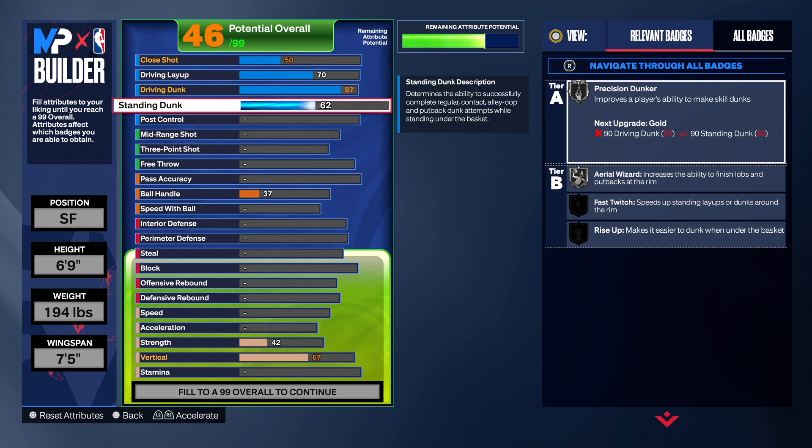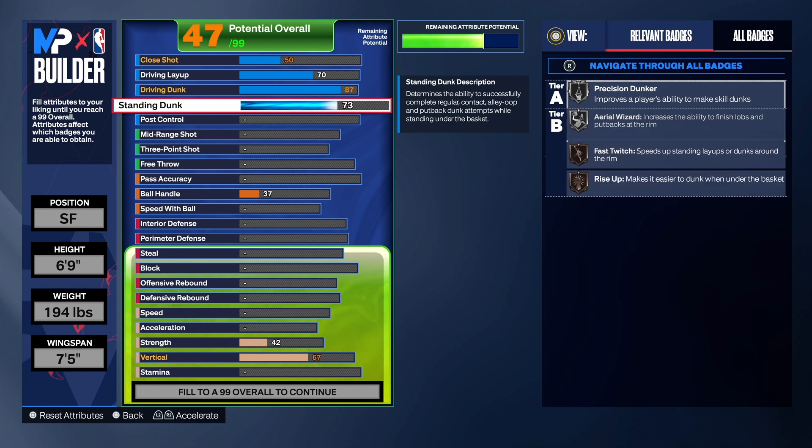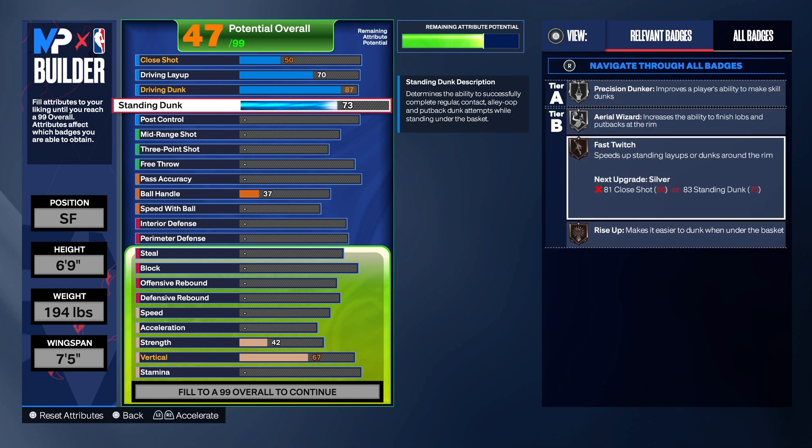I wanted Rise Up and I wanted Fast Twitch, so I took the standard dunk to a 73 — that does give us both of those badges. Fast Twitch is at 71.